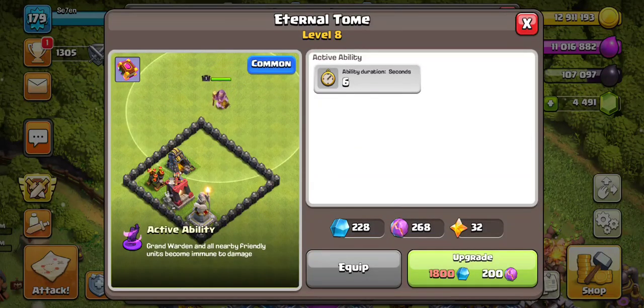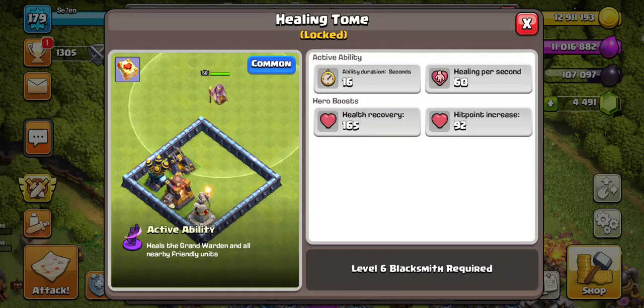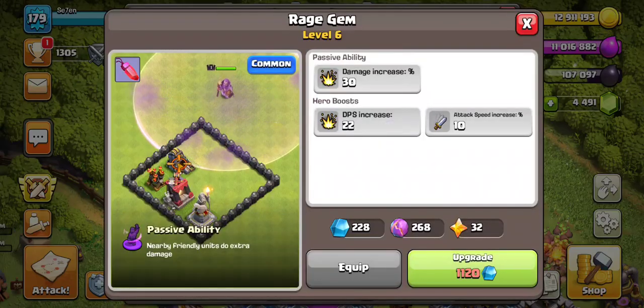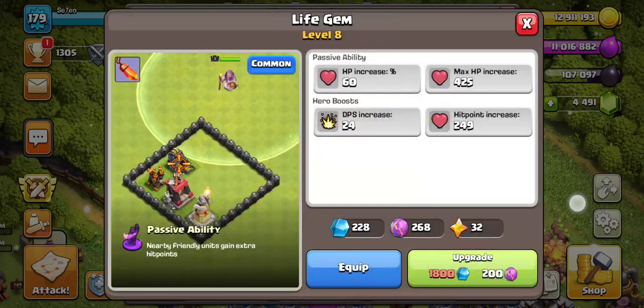This one because I don't have another tome — I can't get this one, and plus, I'm pretty sure this one is just better. It's invulnerability, right? It's pretty good. And this one because I heard it's better than this one.